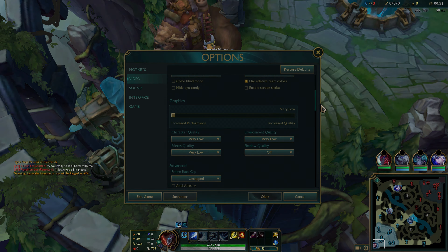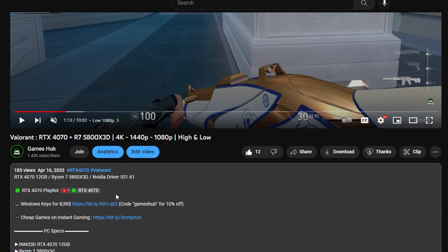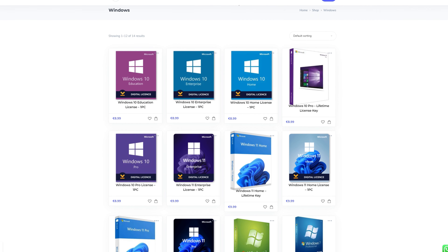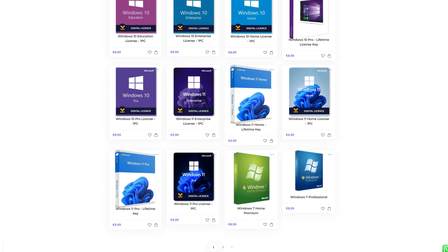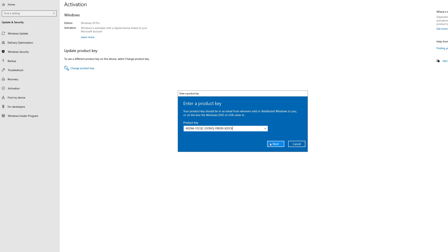Starting off at 1080p. Are you tired of the Windows activation message? Scroll down to the description and click on the first link — you can get a Windows key for as low as $8.99. Use the code 'gameshub' for 10% off and get activated in seconds.